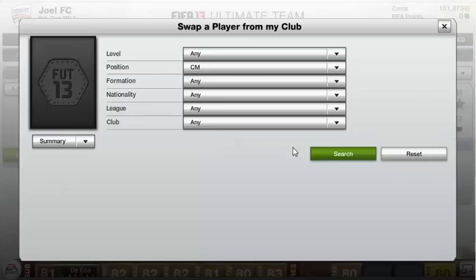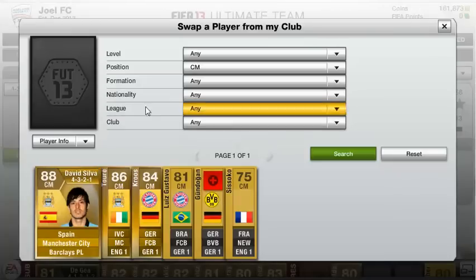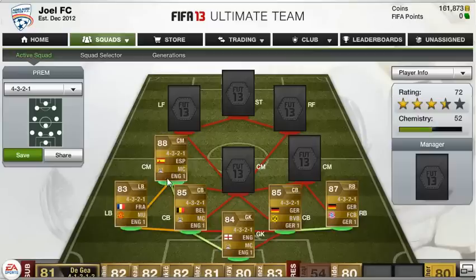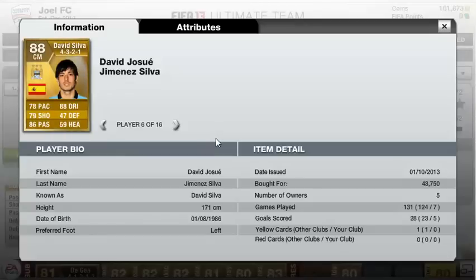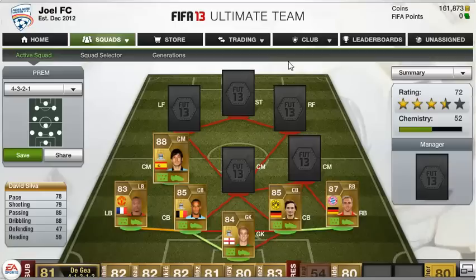In this formation there are three centre mids, and the first and best is David Silva. I used to think he wasn't actually that good, but when I tried him he's an absolute monster — better than any other Barclays Premier League CAM I've used, including Nasri, Gerrard, Cazorla, second-in-form Cazorla, Juan Mata, all of them. His stats wouldn't suggest it — 78 pace, 88 dribbling, 86 passing, 79 shooting — but his left foot is absolutely deadly. His long shots just always seem to go in in crucial moments, and his dribbling is perfect.